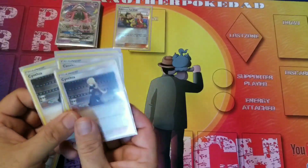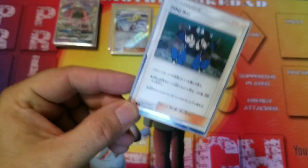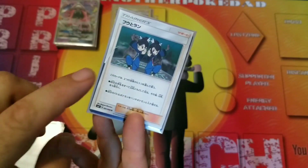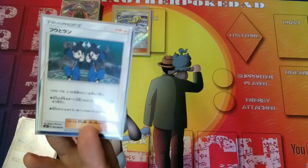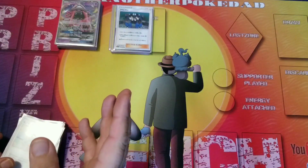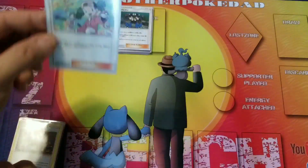We are running four copies of Cynthia — a great draw supporter — and we are losing a lot of draw support after rotation. We're running two copies of Lillie as your first-turn draw supporter. One copy of Tate and Liza from Celestial Storm — I like this card. You choose: either shuffle your hand into your deck and draw five cards, which is a Shauna, or switch your active Pokémon with one of your benched Pokémon. So it's a draw support or a switch in one card — in a tanky deck like this, I like that option. We're running one copy of Copycat — shuffle your hand into your deck and draw until you have the same number of cards as your opponent.